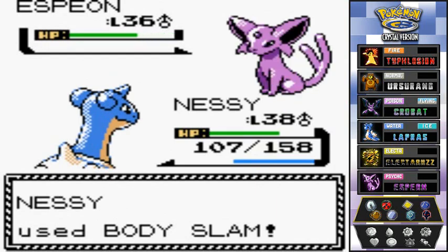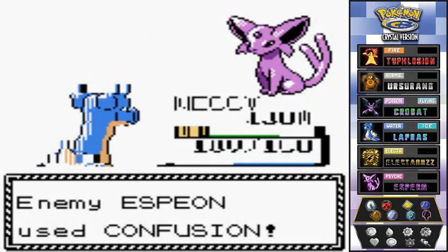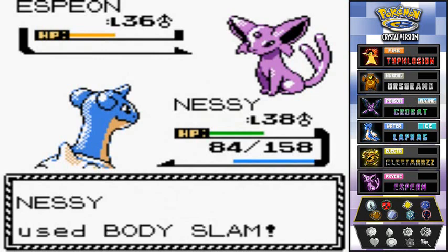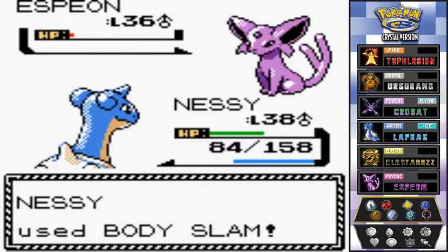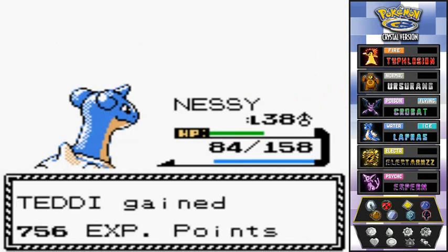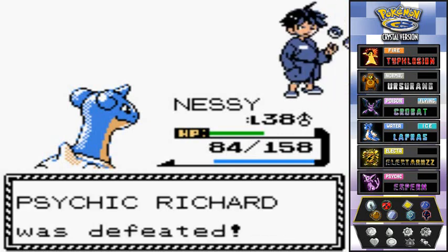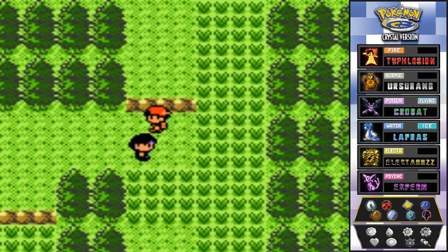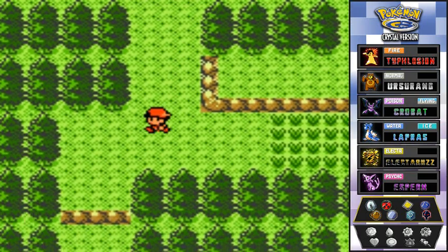Thanks to Bulbapedia, we know what move Relic could have learned at level 36. Richard's Espeon uses Confusion. We use Body Slam and Espeon goes down. We're getting closer to level 39. Bye-bye Richard — good battle!